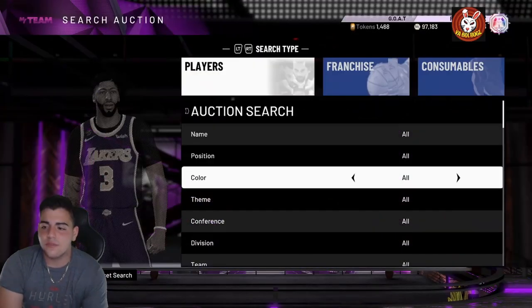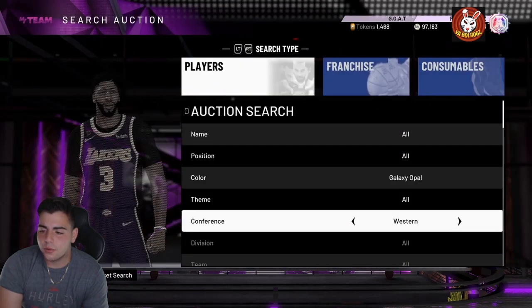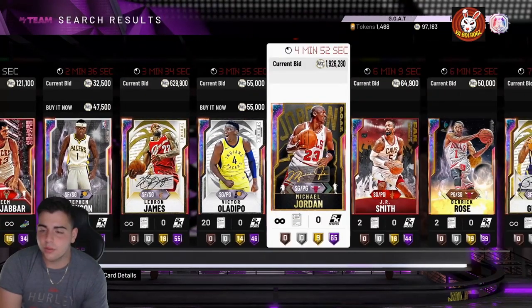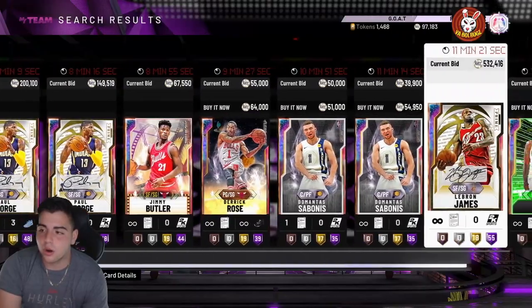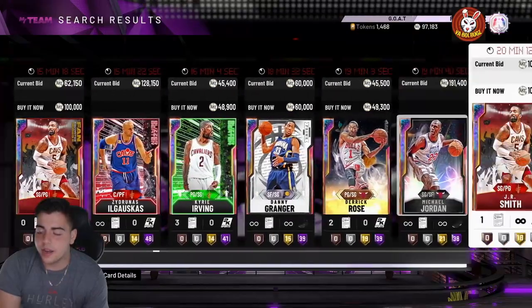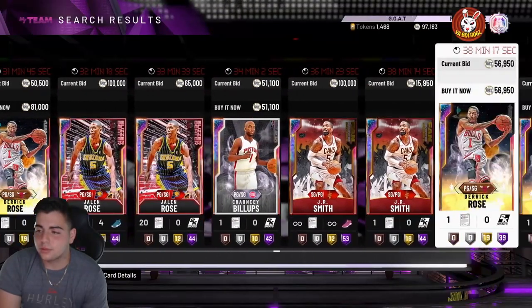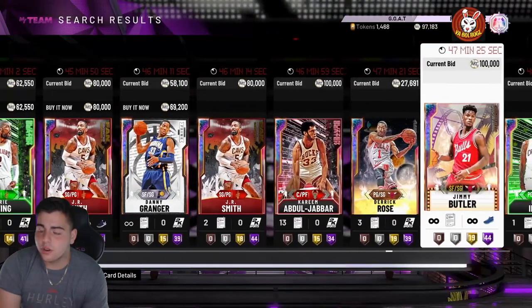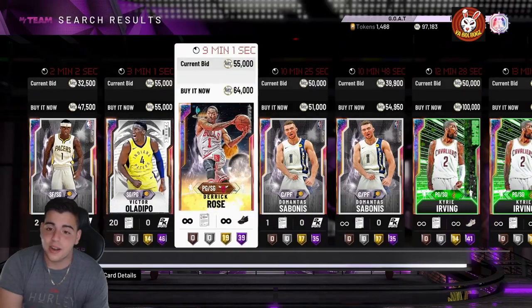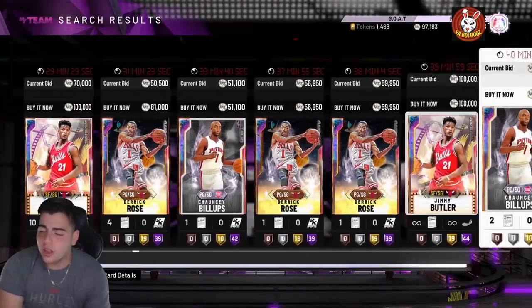You can also create your own snipe filter. For example, go Galaxy Opal, then Division, then Central. On that filter you'll see LeBron James, Kareem Abdul-Jabbar, GOAT Jordan, and Galaxy Opal Jordan. To build your own filter, you buy out every buyable card in the set — buy out Kyrie Irving, JR Smith, Danny Granger, Victor Oladipo, Derrick Rose, Jimmy Butler, and Chauncey Billups. Spend around 500–600K MT total and you get the filter essentially for free. Snipe one card and you make your MT back, and if you get LeBron you're making a ton of MT.